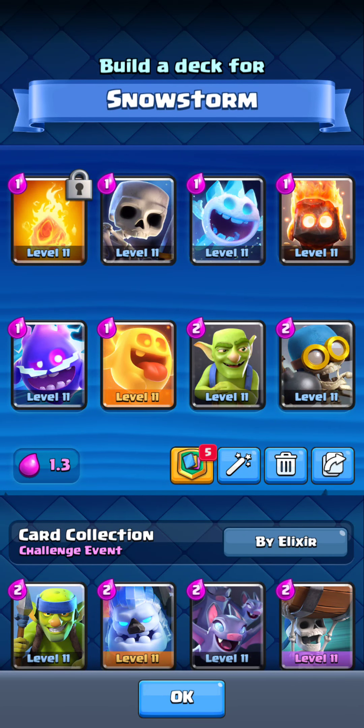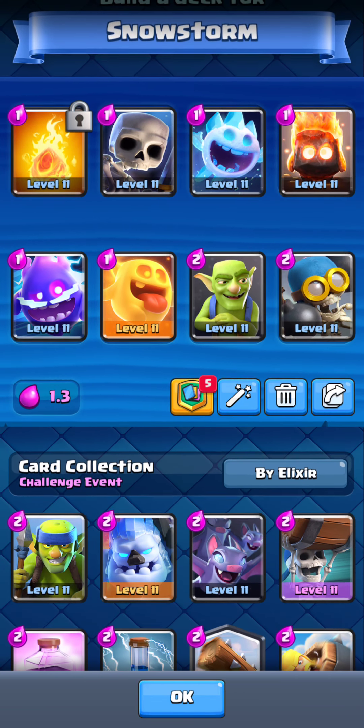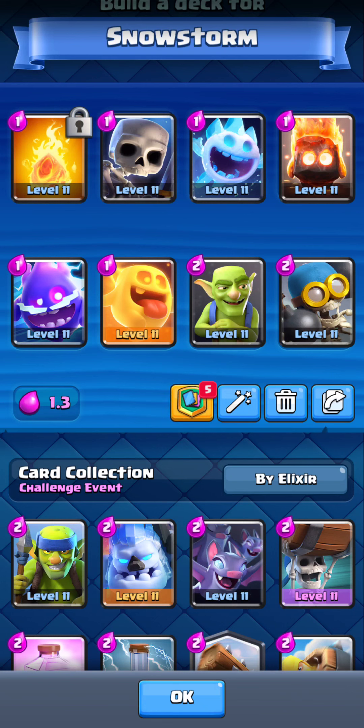What's going on everyone. As you can see by the title, we're using the new cheapest deck in the game. You may be wondering about the 1 elixir card — it's still 1.3 average. Before, you had to have mirror, but mirror's not allowed in this mode. Even with mirror you'd still have to mirror a 1 or 2 elixir card, so this deck is technically cheaper. I don't think we're gonna win with it, but let's try this new game mode.